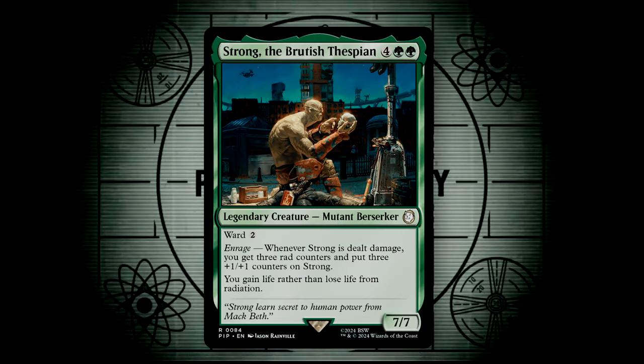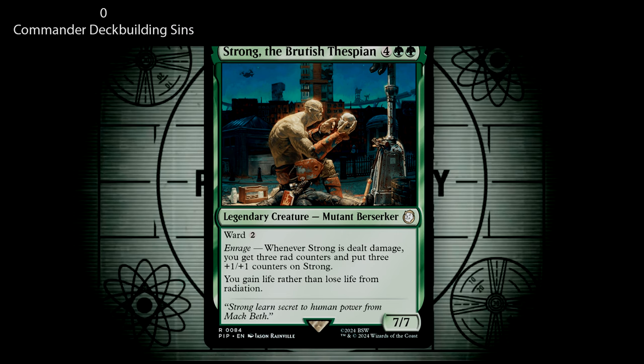Strong the British Ghoul is a 7/7 for 6 mana with Ward 2. It also has Enrage — whenever Strong is dealt damage, you get three radiation counters and put three +1/+1 counters onto Strong. You also gain life rather than lose life from radiation. This is so Strong. This is another neutralizing ability for the radiation poisoning, and then on top of that, Strong will get bigger and give you more radiation whenever he's dealt damage. Also Ward.